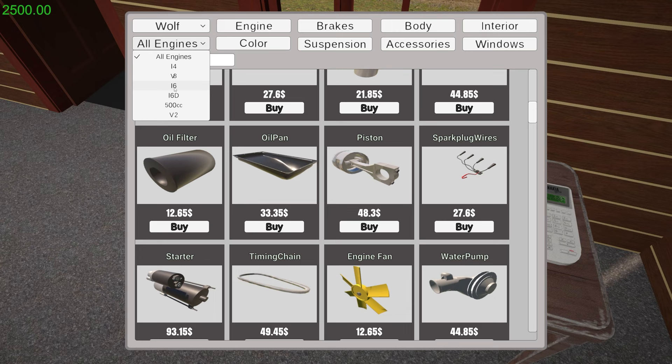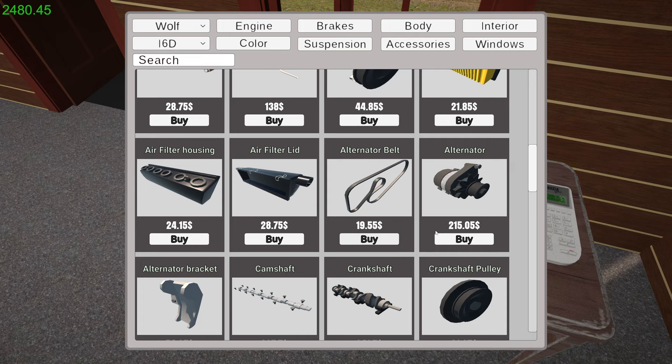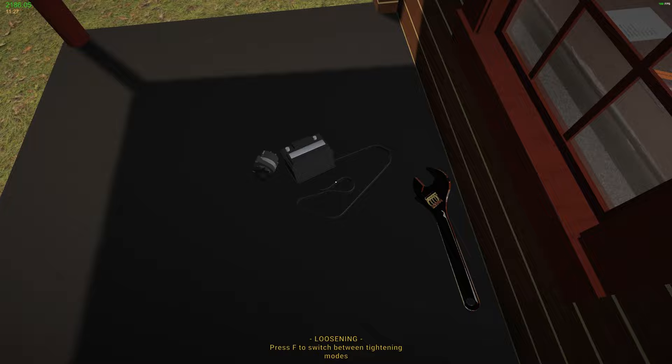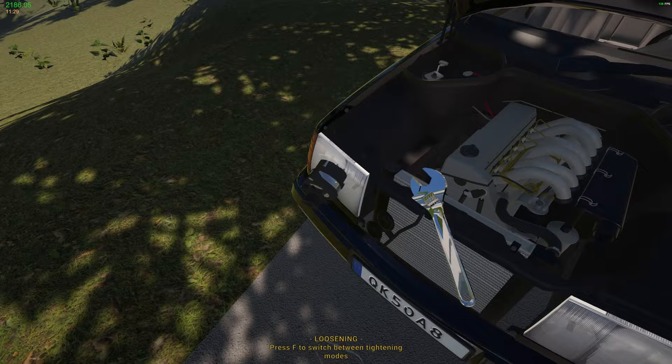Let's see the inline six D parts. There's the belt and there's the alternator, and there's the battery. So they run us a little over three hundred bucks. Let's get this belt on — oh, I can't pick it up. It's because it's the belt. Let's get the alternator on first.